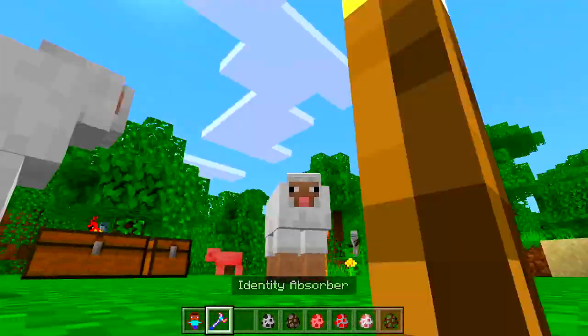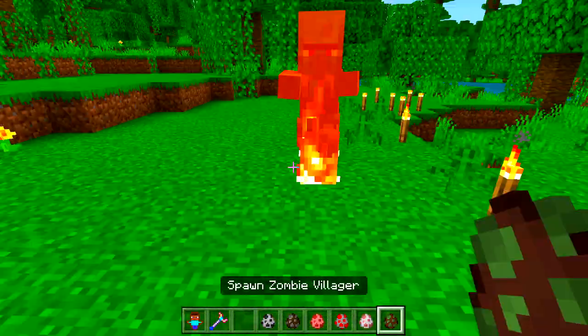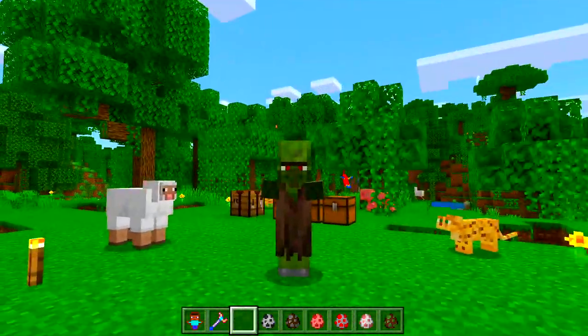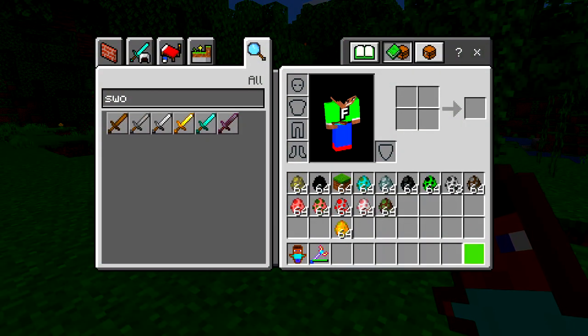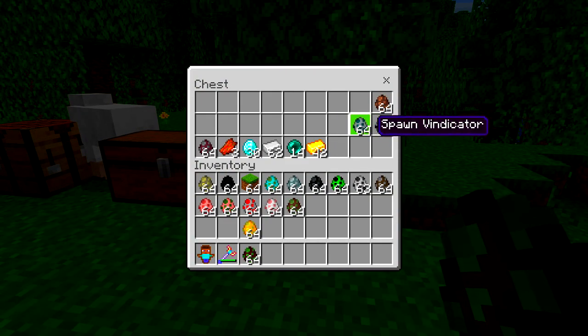Hello little ocelots — I wish we could turn into you. Let's try it — yeah, it doesn't actually work unfortunately. Sheep — you guys know the drill — boom, we are now a sheep. And we can also become a zombie villager — there are the arms, very very cool.